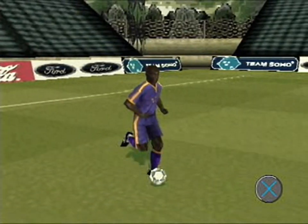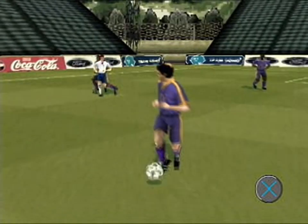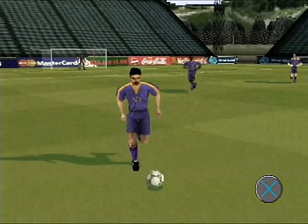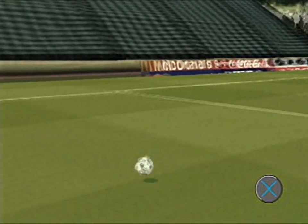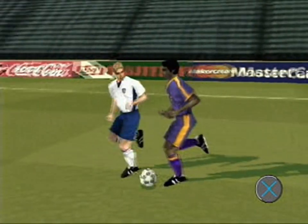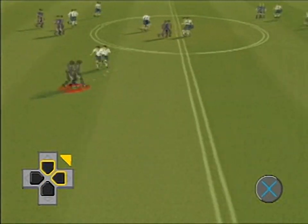A short press of the X button executes a short pass along the ground. Hold the X button down to execute a longer medium pass along the ground. Aim your ground passes with the directional controls.